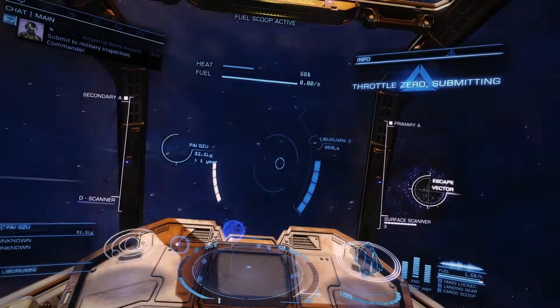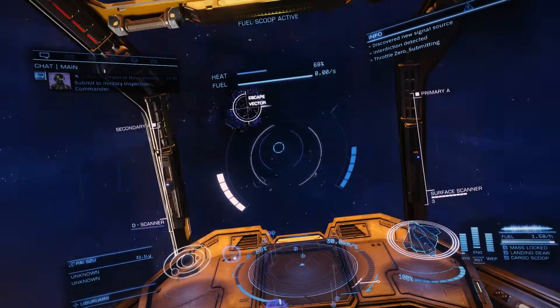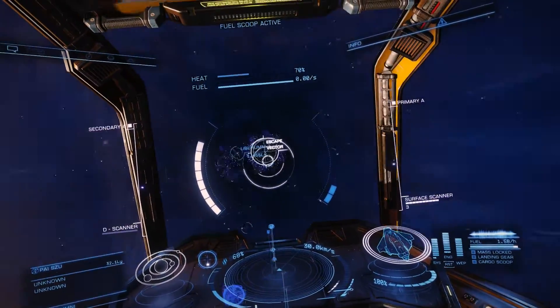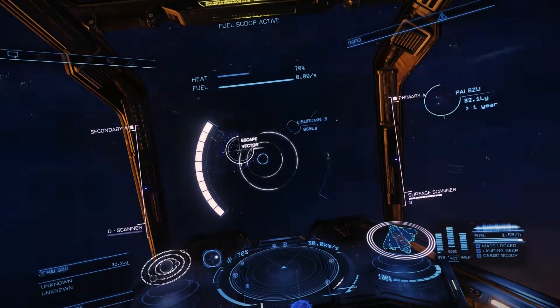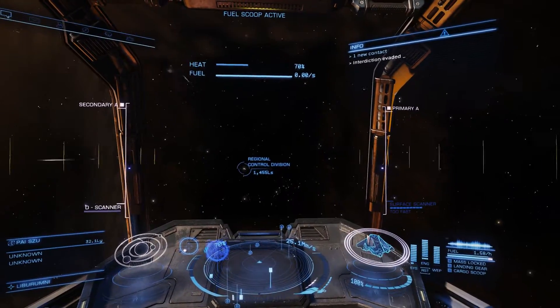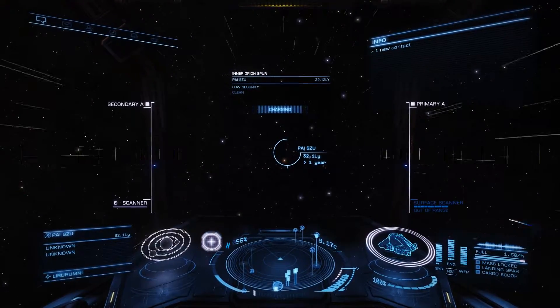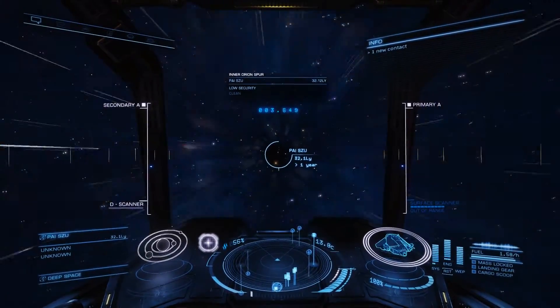We're getting interdicted already. Jeez — okay. This might actually be a little bit annoying. I was just checking the system map to find a couple of nice planets, but I guess as long as we are holding cargo, that's not really a good idea. So in this case we're gonna make this quick and painless. On average we can jump 32 light years — that would be only 10 jumps, right? Let's do this.